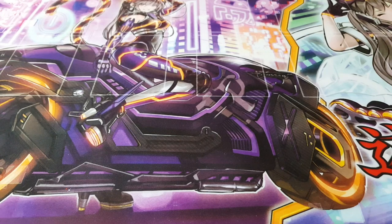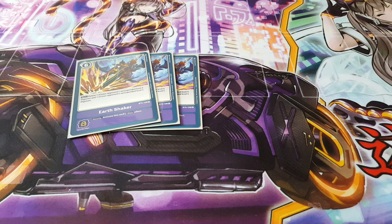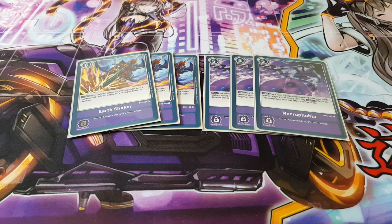For option cards, we're playing three copies of Earth Shakers — allowing you to slow down your opponent by getting rid of their level fours and level fives, ideally triggered through security. We're also playing three copies of Necrophobia, which lets you play a level five purple Digimon from your trash without paying its memory cost. Activating this through security means on your following turn you can swap those level fives for Mello Myotismon — very powerful.